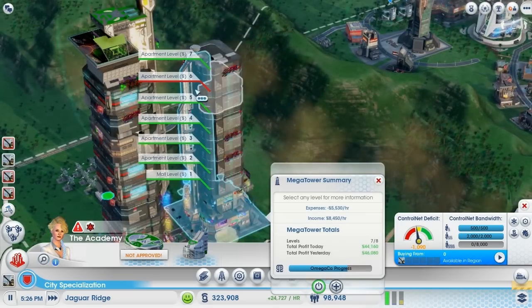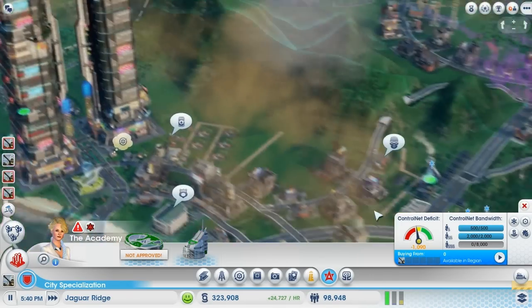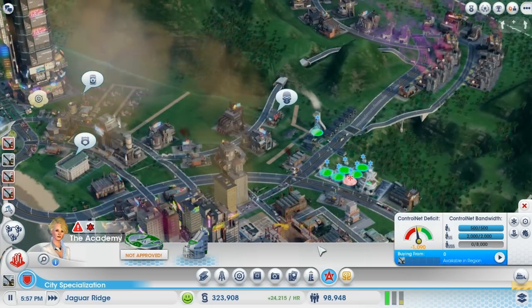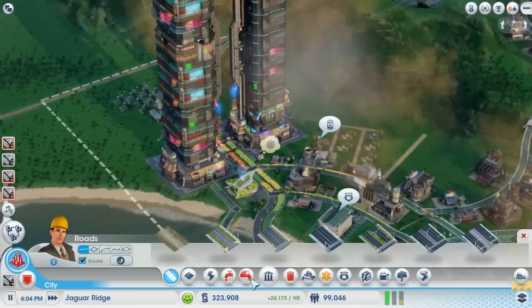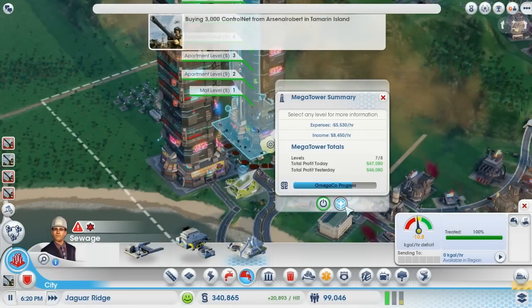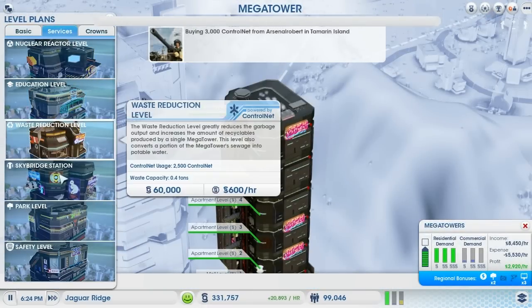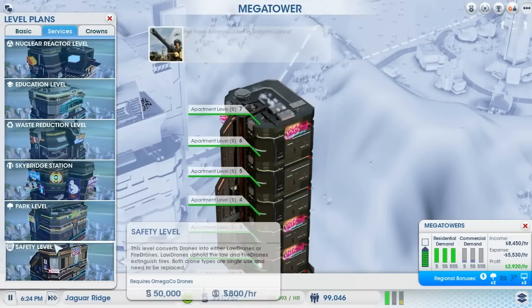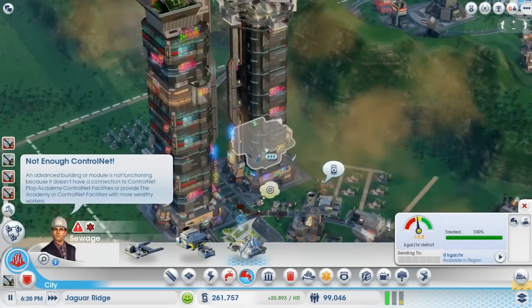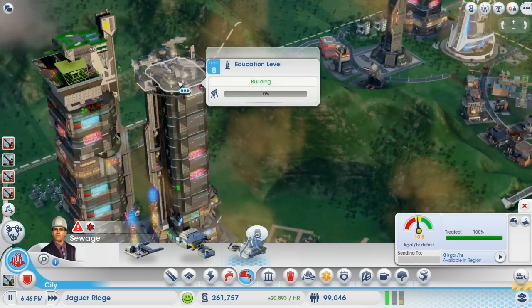Let's just keep on building this. What are you complaining about? Water — that's not good. I definitely need extra control net. Seems like we're expanding a little bit too quickly. I'll go get services and go ahead and place education level. I'm pretty sure that's going to be the last level — Level 8. Then we'll be able to put the crown to suck up all the air pollution, finally.